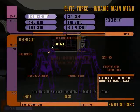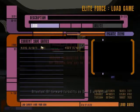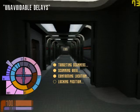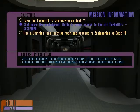Wait, we can just load game. Load. Okay, find the Jeffery's Tube junction room and proceed to engineering on deck 11.